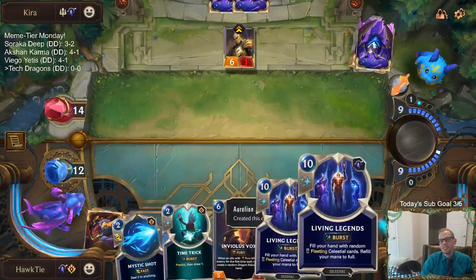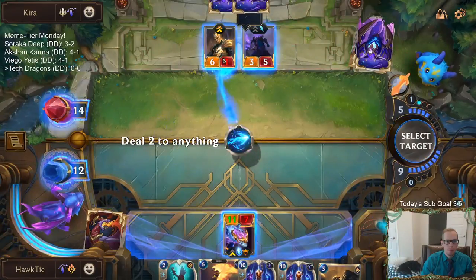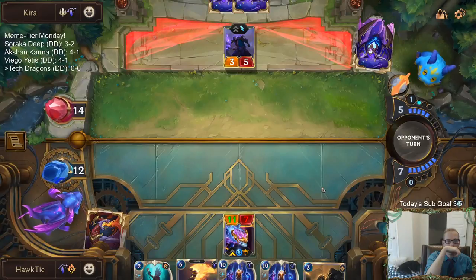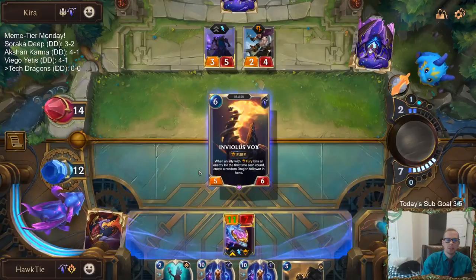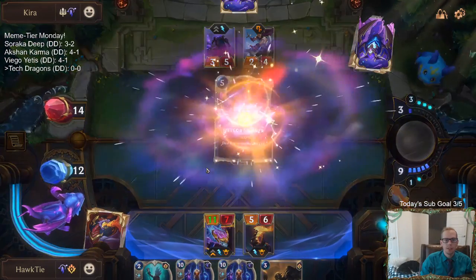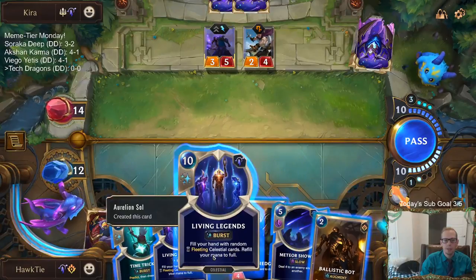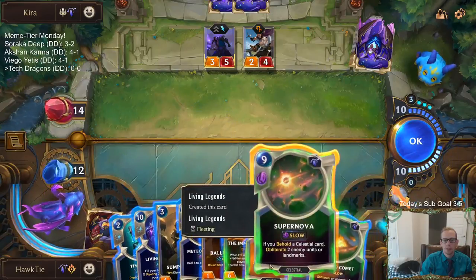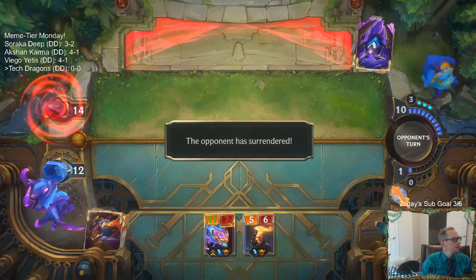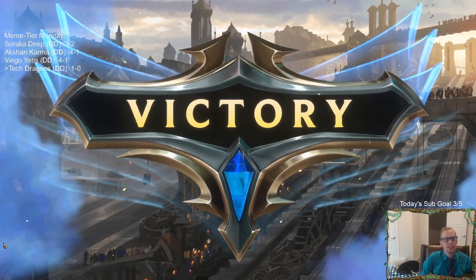That could get silly later. Tech Legends. Alright, I'm going to be playing a Living Legends. 16 power, 20, 20 — yeah, let's just play one of these. Alright, Supernova. That will do. Alright, 1 and 0 for Aurelion Soul. And that's why I kept Eclipse Dragon plus Aurelion Soul in the opener — because if we get to survive and get to that, it is really powerful.